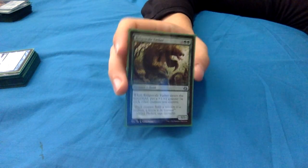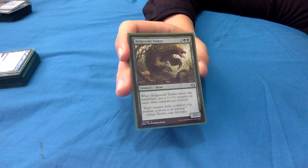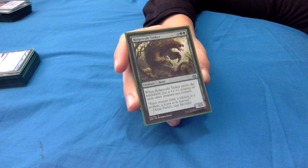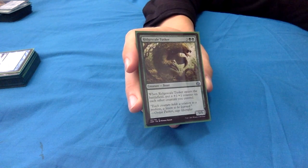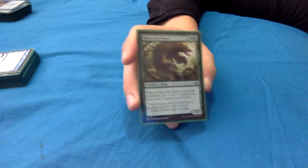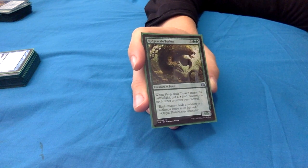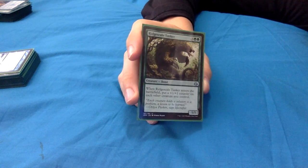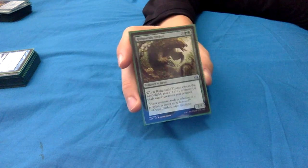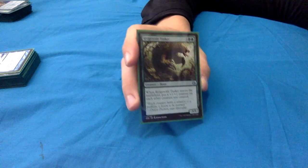Rhonas's Faithful - wait, this is Ripscale Tusker: 5 mana, three green green for a 5/5 beast. When it enters, put a +1/+1 counter on each other creature you control. Obviously if you have no other creatures this does nothing, but if you do it's massive - putting +1/+1 counters on everything. With Yarok out, that's two +1/+1 counters on everything. Making everything big - really nice.